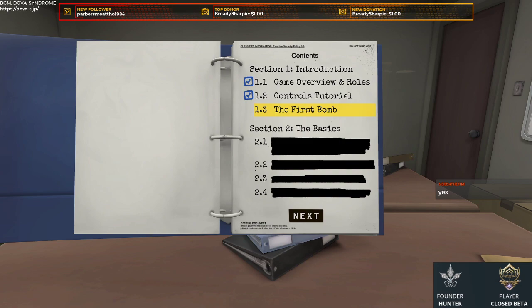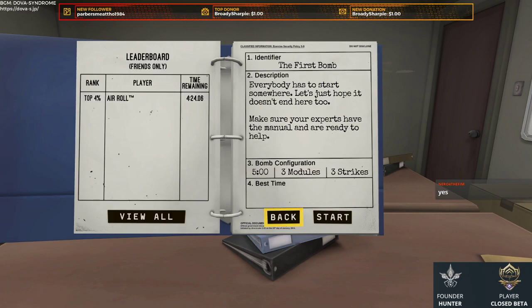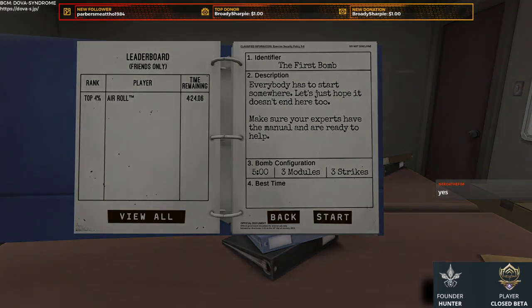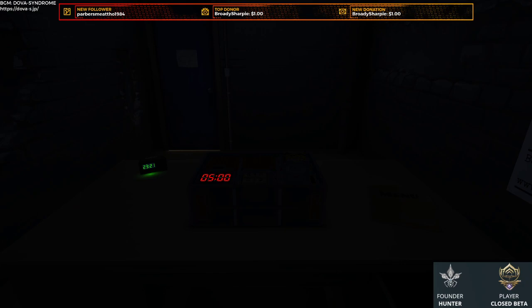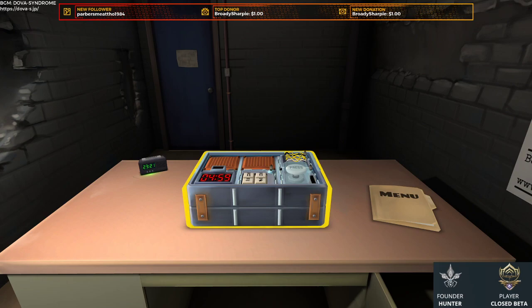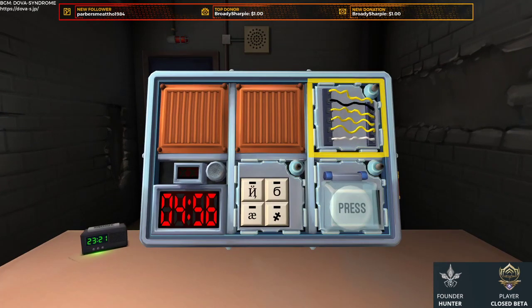Alright, we're gonna get started. I'm gonna do our first bomb — because I'm a lonely person and have no one to play with. We've got five minutes to defuse this bomb and up to three mistakes; on the third strike it's basically game over. Here we go. Alright, we got our timer.